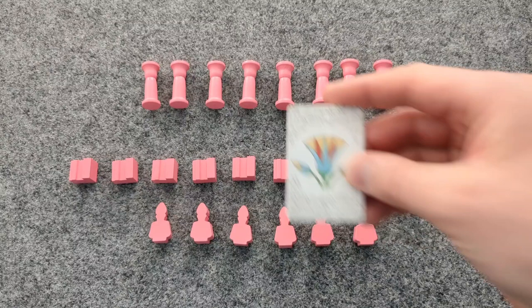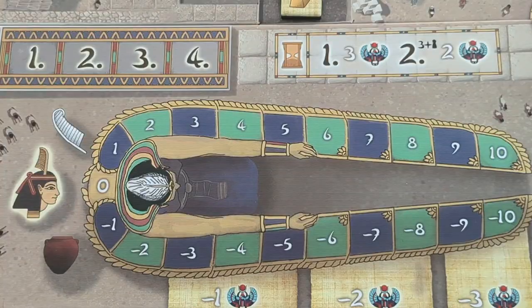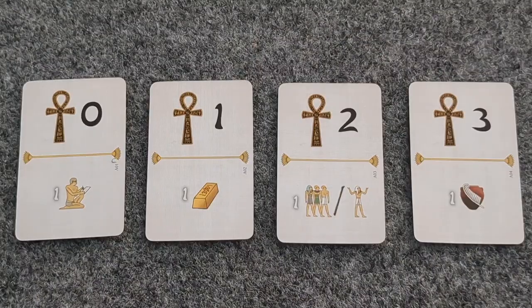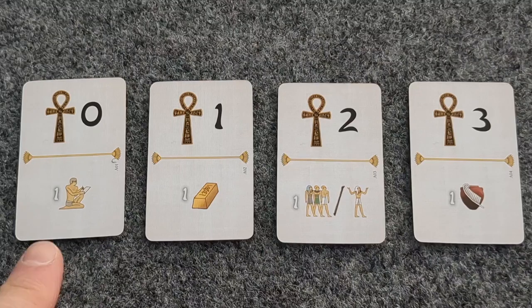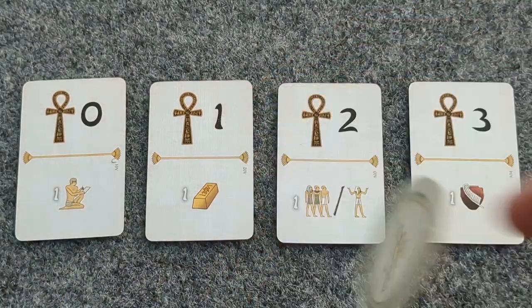Bot in Common does not use starting cards, nor receives any resources. Bot in Common always starts the game in first position, and when choosing Destiny cards, Bot in Common will always choose either the Scribe or Gold, and it will be random, so perhaps flip a coin.